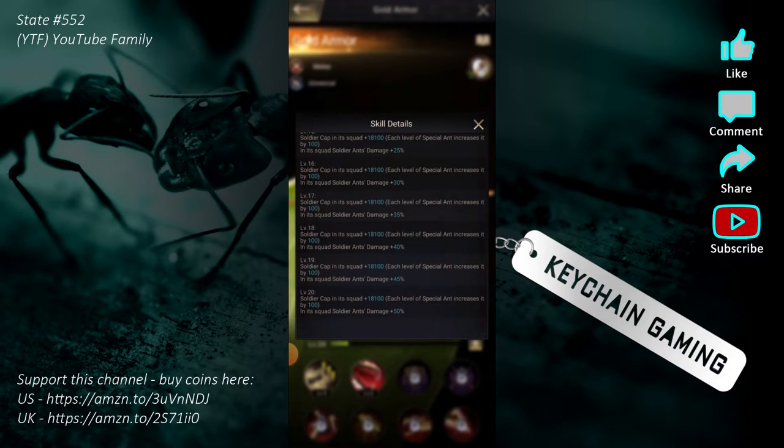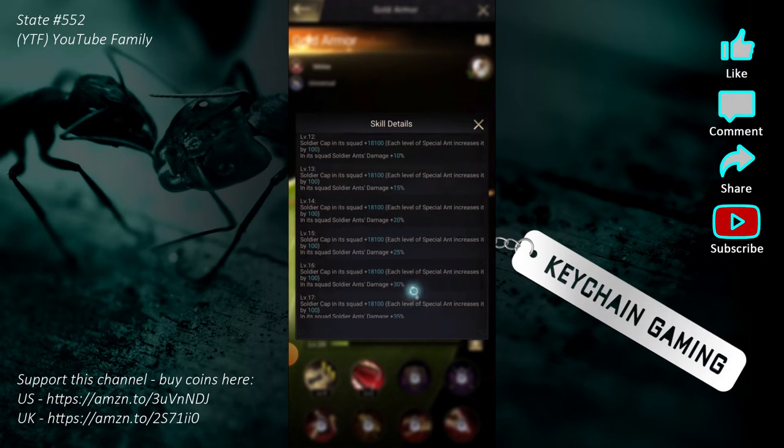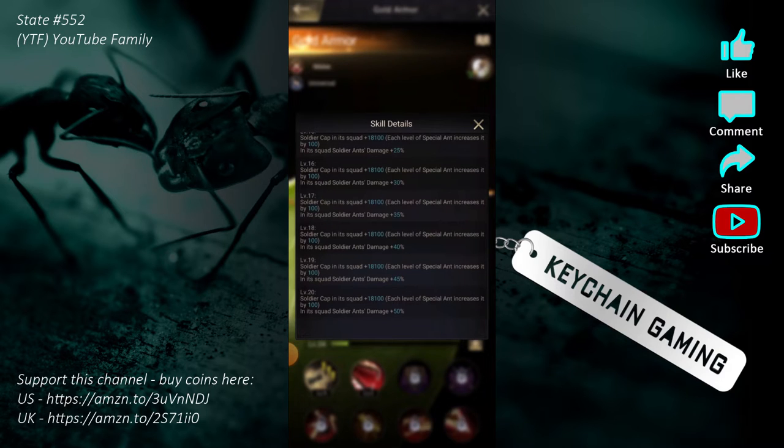At level 10 the cap is 18,100. Each level still increases by 100, but beyond that you get soldier ant damage — so each level increases your damage, not your march cap. That's something I have no idea about yet. Once I learn we'll do a video and share the information, but right now I don't know anything about it.